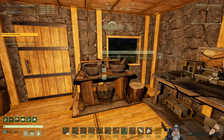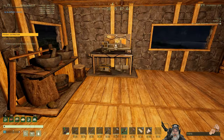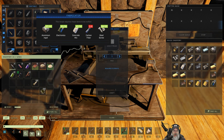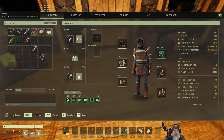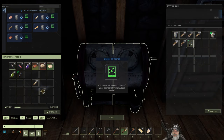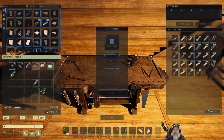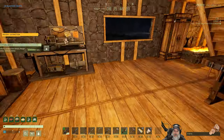Once that's done we'll finish the carbon fibers we need. I've got three already in the machining bench - we need 40 aluminum ingots and I've got plenty of those. I've been using sticks in the fire pit instead of wood because with the carpentry table you can convert wood to sticks, and you need sticks for sap anyway. It seems to be a more efficient way to do it.